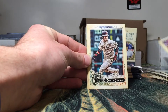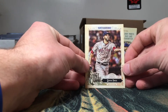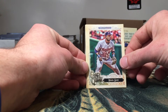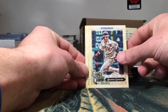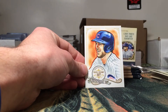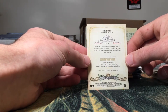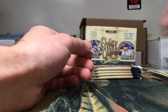Got a George Springer. David Price — nice. I think I actually need a dupe of that for the PC, because obviously I need to put the one I have in the set, but I think that's my dupe, so I'm pretty happy with that. Miguel Sano, Brandon Crawford, Hunter Dozier rookie, and a hand-drawn art reproduction card of Chris Bryant. Nice one to pull if you're going to pull one — I will take it.